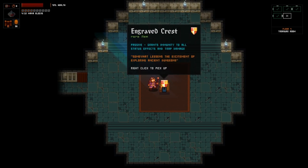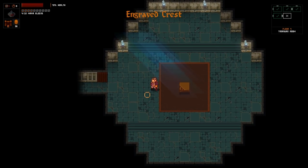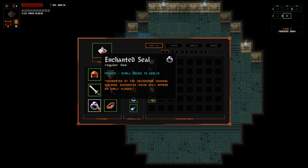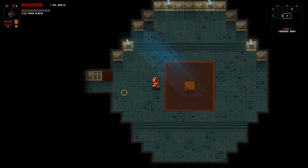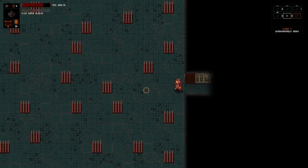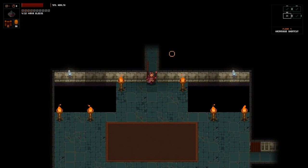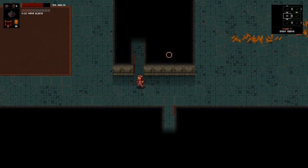Grants immunity to all status effects and trap damage. What can I get rid of? Honestly, I'm going to switch it out for the shield. I might also take off the enchanted seal - the extra bonus to health is nice, but not overwhelmingly necessary, considering we're not tanking that many hits anymore.